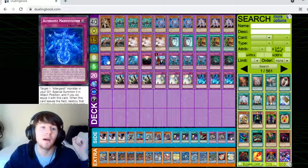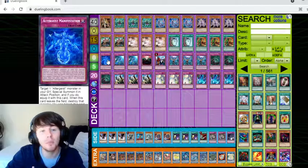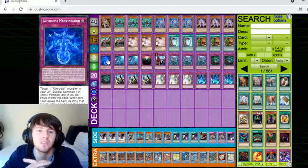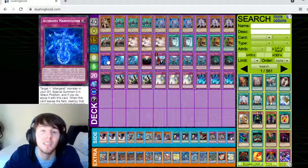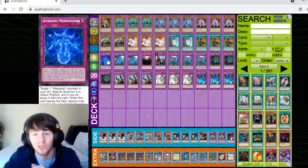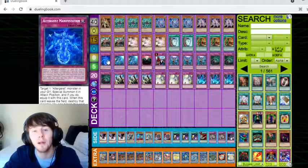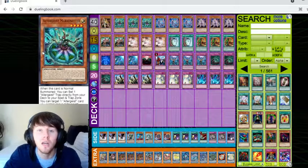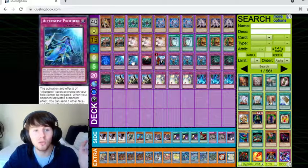Let's go to the trap lineup. We have Altergeist Manifestation at one. I know some people play two, but I don't like to see it in my opening hand because if you've got nothing else, it's kind of dead. It's good for later on, but I don't think it's good in your opening hand, which is why I only play one. Besides, it's settable through Marionetta.